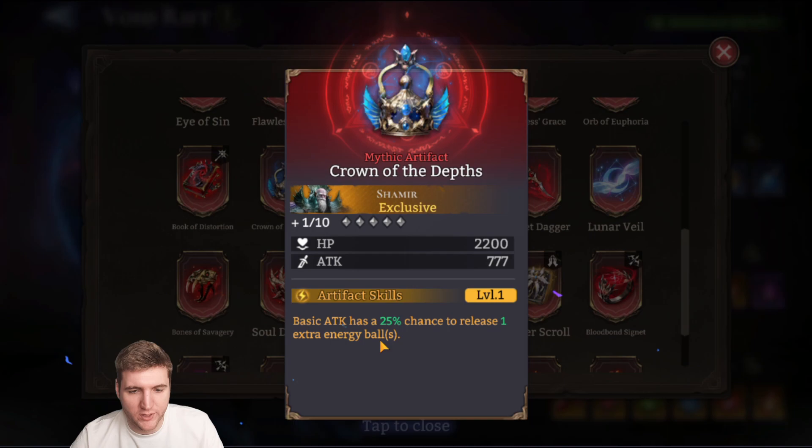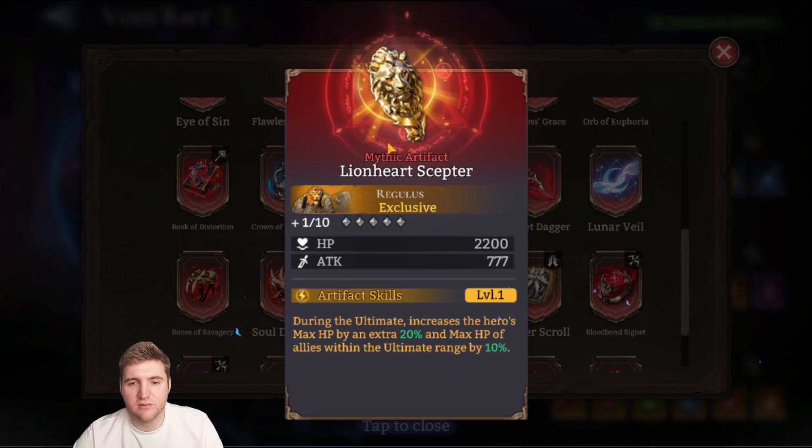Crown of the Depths is for Shemir — basic attack has a 25% chance to release one extra energy ball, and that increases with dupes. I think that's pretty good because he gets benefits that scale based on the number of debuffs he applies, meaning he'll be applying debuffs faster, slowing enemies more and dealing more damage. If you have his awakenings, which are easy to get since he's a very common summon, he could actually be pretty good. Not all artifacts are made equally, so this could make him quite powerful depending on how many dupes you can get.